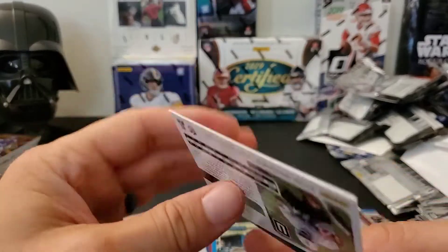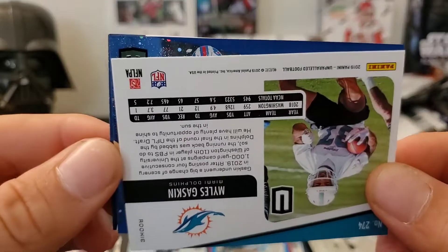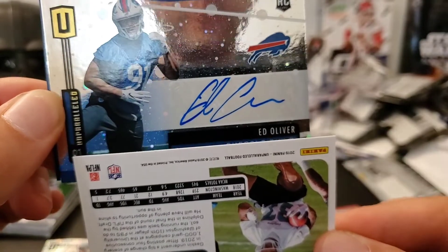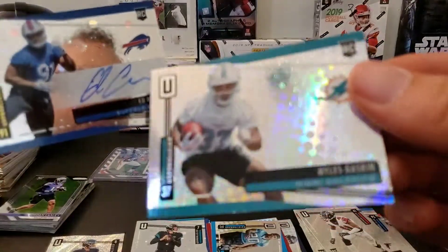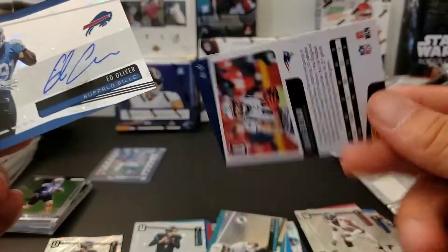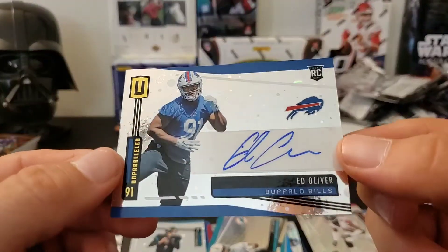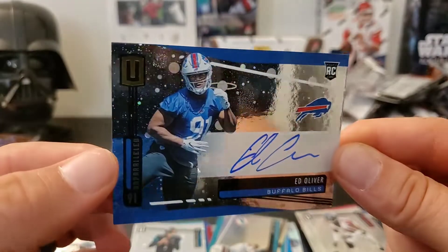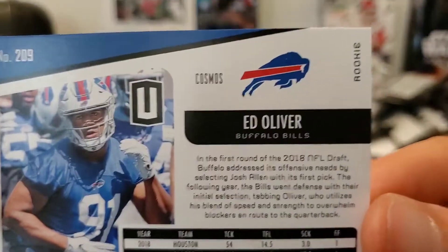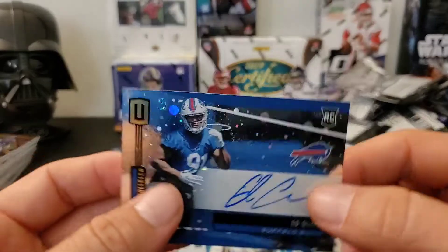Okay, this is our auto so we'll flip it this way. Looks like it's a Bills cosmo of Ed Oliver — okay, that's good! Miles Gaskin rookie there. Ed Oliver is actually a really good player for the Bills. It's a nice card to get — a cosmos of Ed Oliver auto. There we go — cosmo. Cool, I'm digging it, I like it.